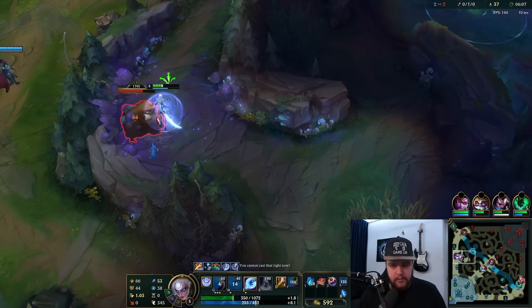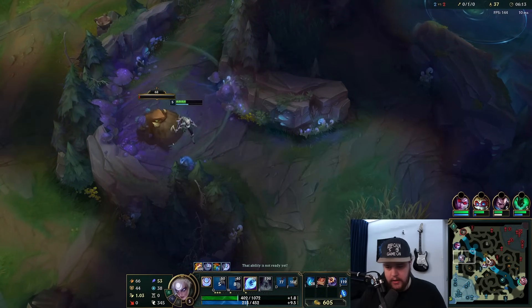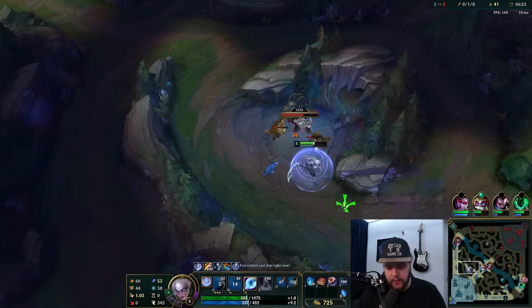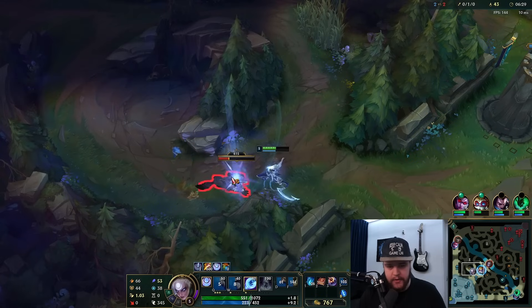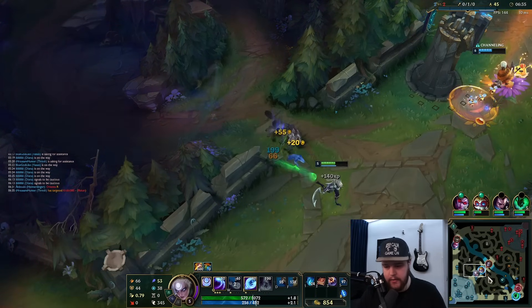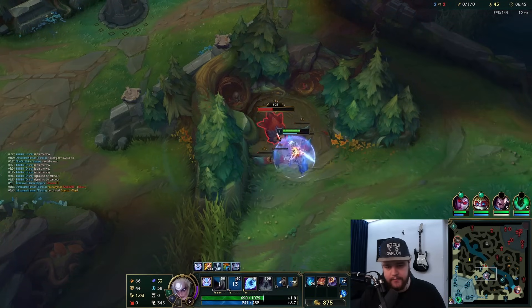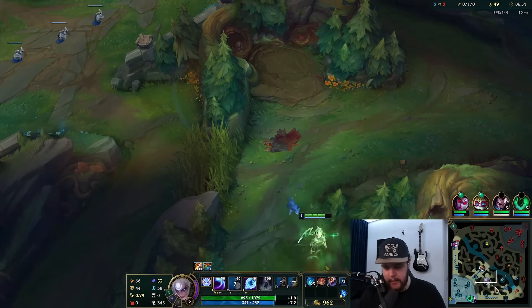There's a small chance Shaco just invades me now, but I don't think so. He is right here — I'm a little worried about the invade towards my wolves. If I can get past these wolves without dying I'll be very strong. Catching his topside two camps there is actually so huge, because even though I did die and he has two kills, he is actually not in a good spot right now.